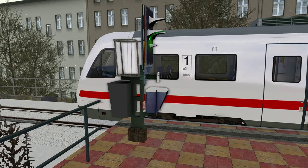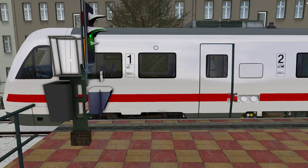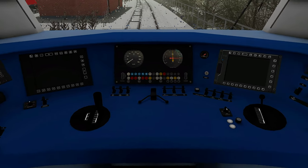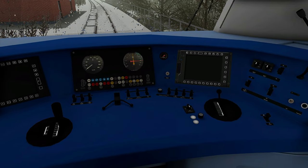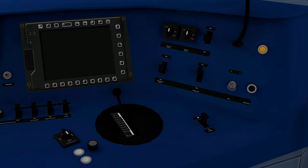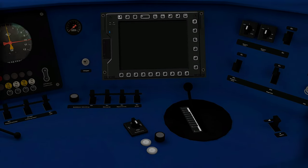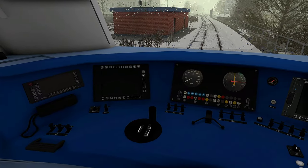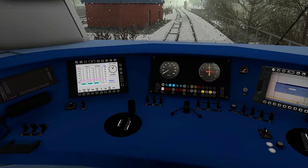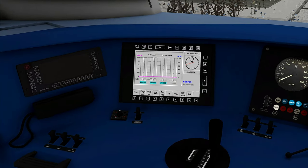I'm unfreezing the game and we are getting into our cab here. First of all we have to put in the starting key — the contact key goes here — and then we have to put it into position. After that we can activate the battery with Shift and B. We don't have to enter the train number; we have to start the engines.